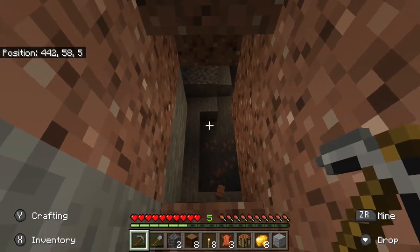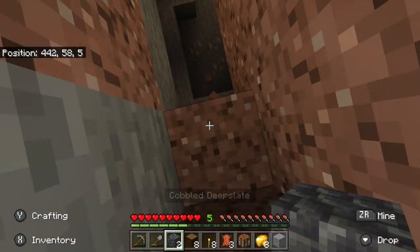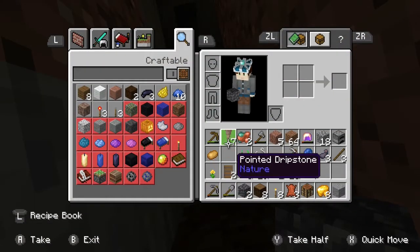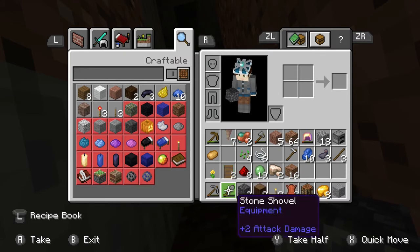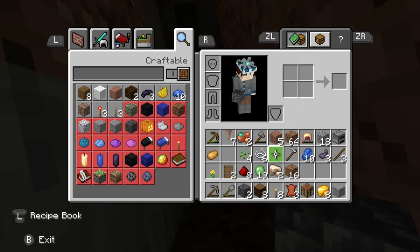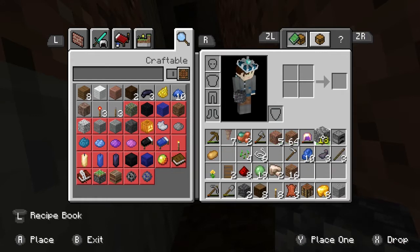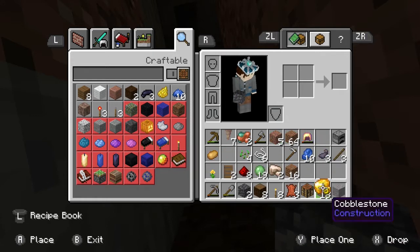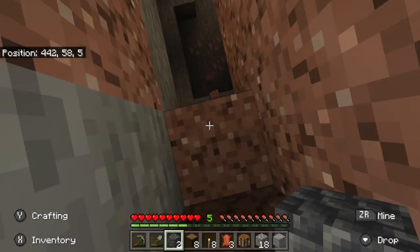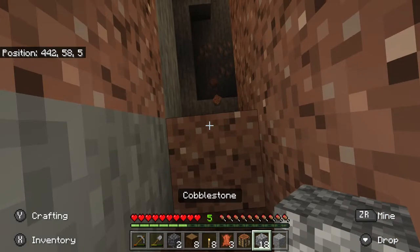Why does it have to be a cave? I want cobblestone. I have to be very careful navigating my inventory here — any misclick could be very dangerous. None of this is green. Get the raw gold off my hotbar. There's nothing green on my hotbar either — that's good.